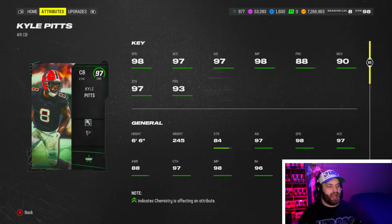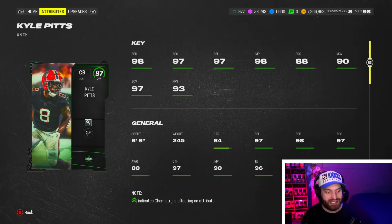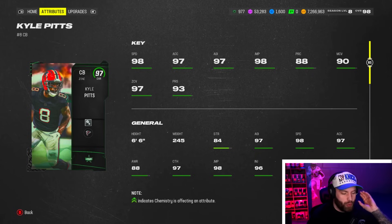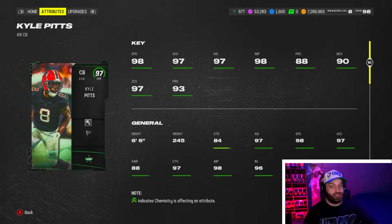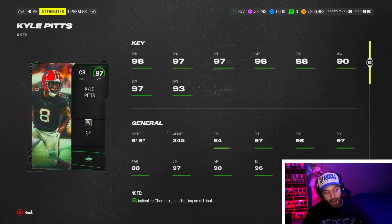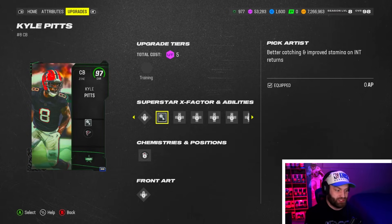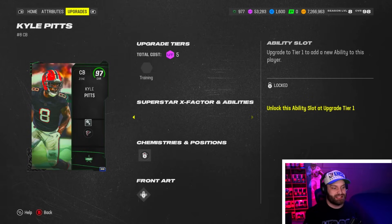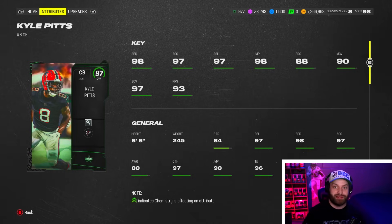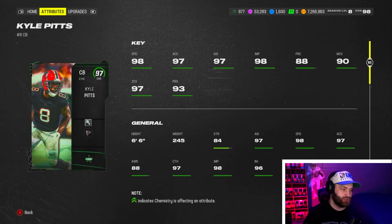At number 9, Kyle Pitt is the tallest corner on this list at 6'6". His stats are amazing, basically identical to AJ Terrell's. His play recognition is 88, which some people say affects him, but he played amazingly for me in a full zone scheme for two to three weeks. At 6'6" with three zero AP abilities including pick artist, deep out zone, and mid zone, it's hard to leave him off the list.